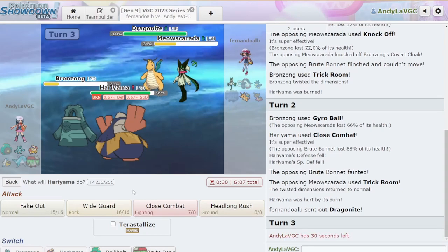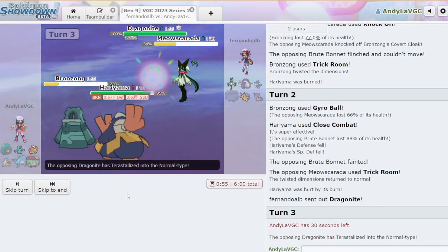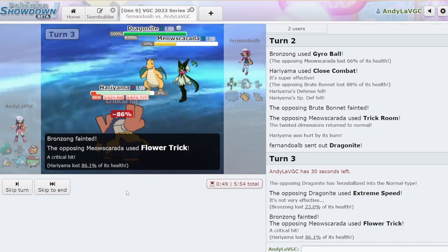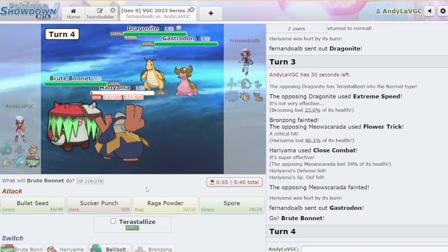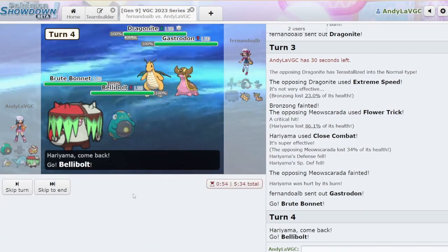I'm gonna Protect and go for the Trick Room again. Let's close combat the Meowscarada — it's Terra Normal. We should live. Oh, we even live that — that's great. Terra Normal Dragonite. What's the last Mon gonna be? Let's get Brute Bonnet in. It's Gastrodon — oh, then we're fine, we're doing great. You think it's Choice Band? If it's Choice Band, it's locked into that. I'm gonna go ahead and Spore Dragonite and hard switch to Bellybolt so that I don't lose my Hariyama this turn.